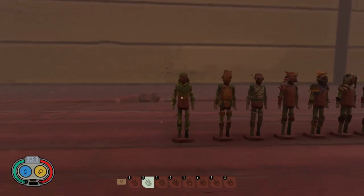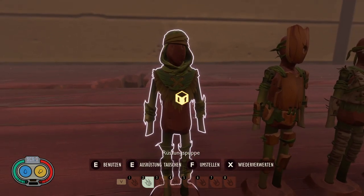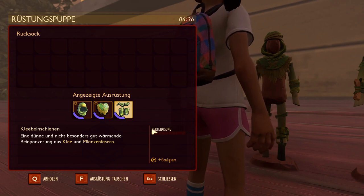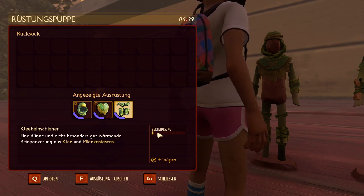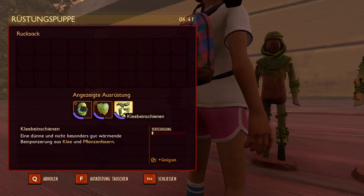So, when you start playing Grounded, the first thing you'll probably get is the so-called Clover armor. As you can see, the Clover armor has only half a point — 0.5 out of 10 defense. You get three times 'Frugal' from wearing it.